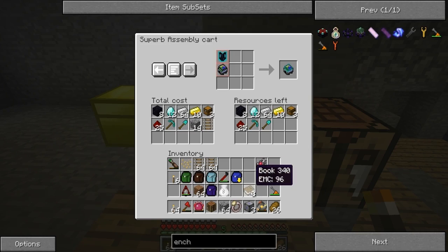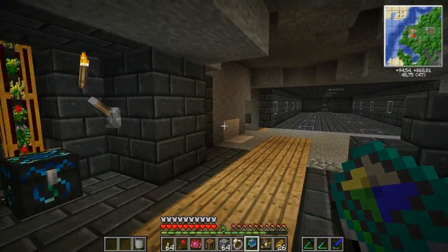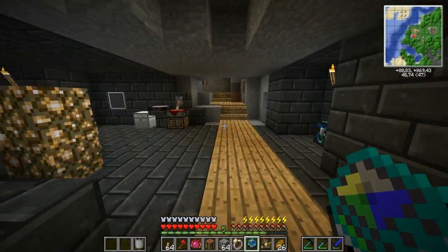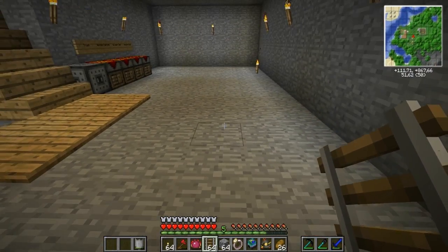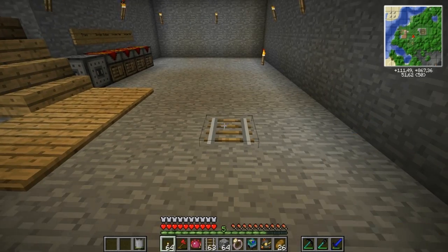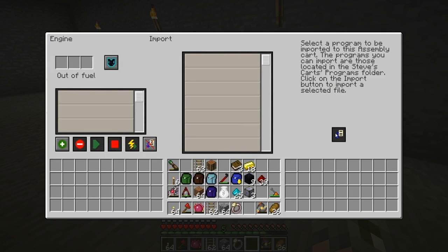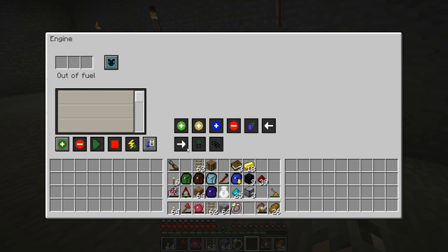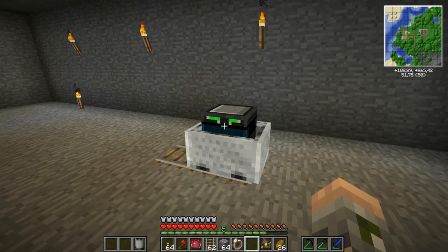Once I have all the materials I'll be back. I got pretty much everything now, so let's craft the Superb Assembly Cart. This is a quite complex machine. I'll be honest, I don't fully know how to use it, so I'm going to be experimenting a little bit. As you can see I've removed all the ovens — I wanna put them elsewhere. This has so many things you can do and there are a few things that I will need. I need to get to understanding this one a little bit.